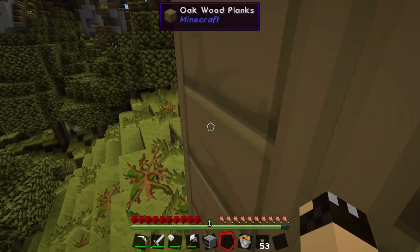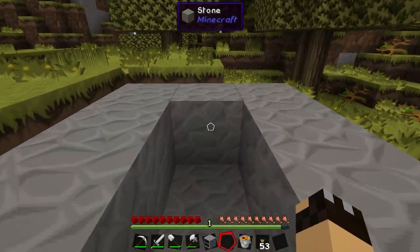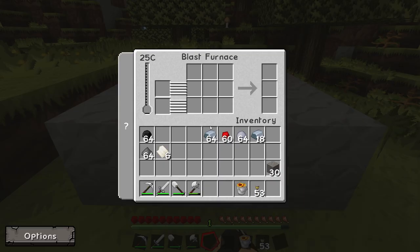Let's go and pop it down outside. I've already got a little spot for it — I've made this little cove out of stone. You don't need to do this but I'll explain why I've done it later. I'm just going to pop the furnace down there. If we right-click and look at the interface, you can see on the left-hand side we have temperature. We have two input boxes here on the left next to the temperature — one input for iron, which is the material that we turn into steel, and we have our output slots on the right-hand side.